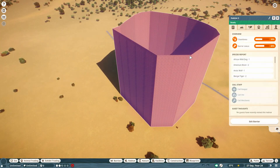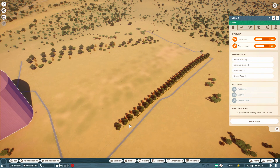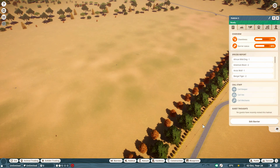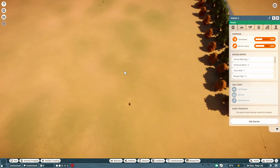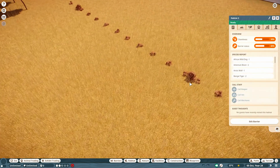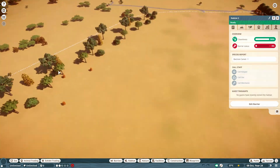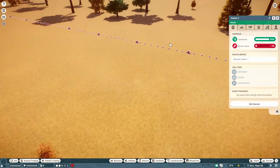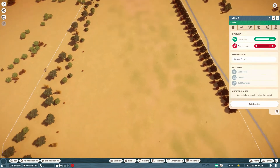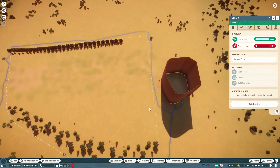Here you can see this is basically a habitat. By name, this is Habitat 3, and here is another habitat which is Habitat 2. The highlighted area with the white star is another habitat with the name Habitat 2.